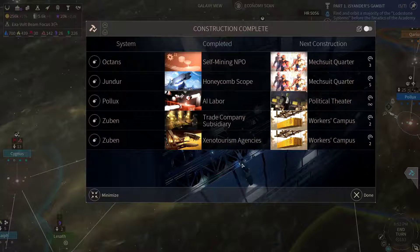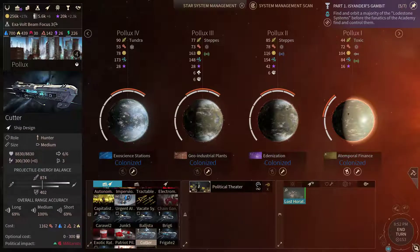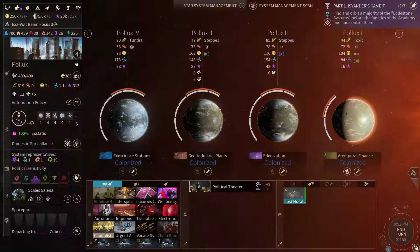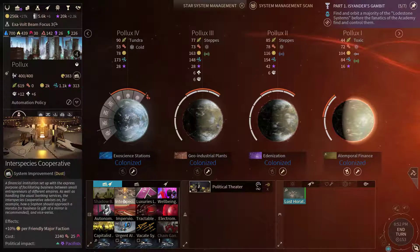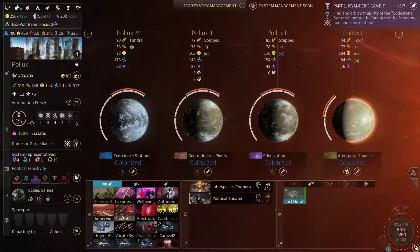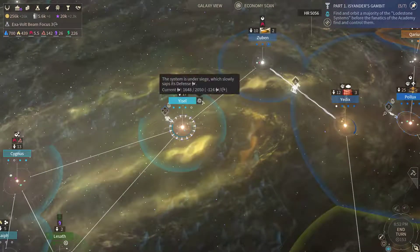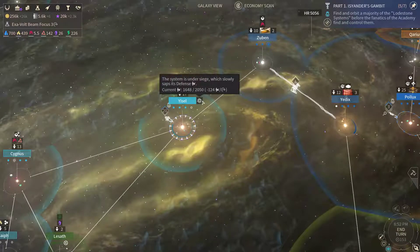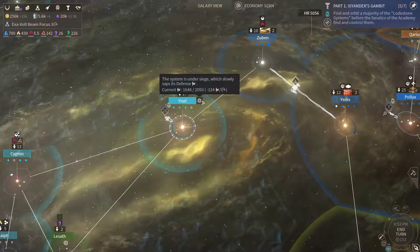Construction complete at Polex. This improvement is already active. We still could grab the Interspecies Cooperative here, so let's do that. I suppose 5 more turns and we're gonna try and assault here — and it will take 5 turns. That's quite good.